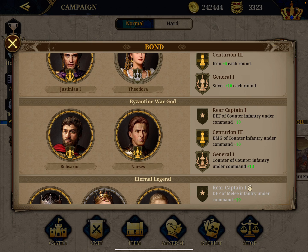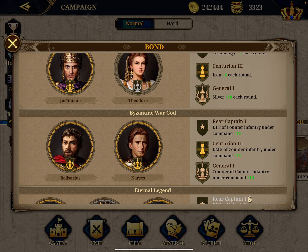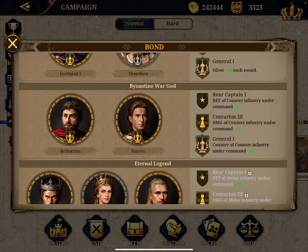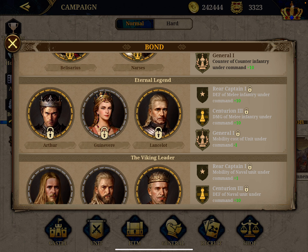By upgrading them both to General rank, I unlock the bond bonuses: defense of counter-infantry, damage of counter-infantry, and counter-infantry effectiveness all increased by 10. Since I have strong counter-infantry generals like Belisarius, this is a great benefit. But honestly, the bond bonus is a byproduct - I mainly wanted these generals for their individual strengths.